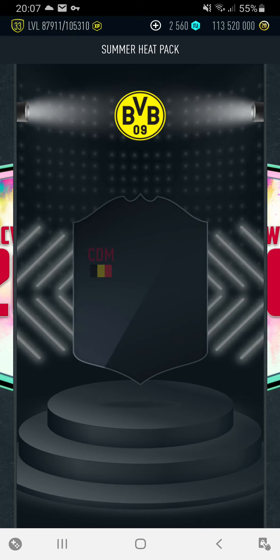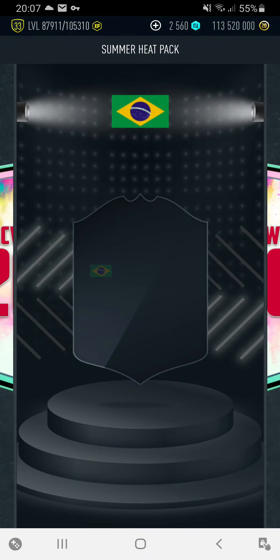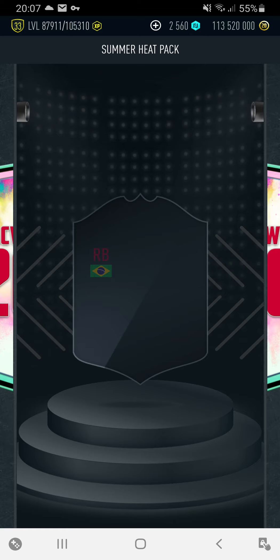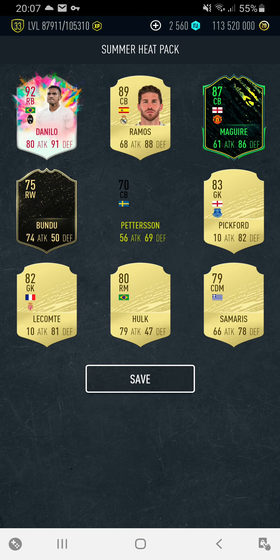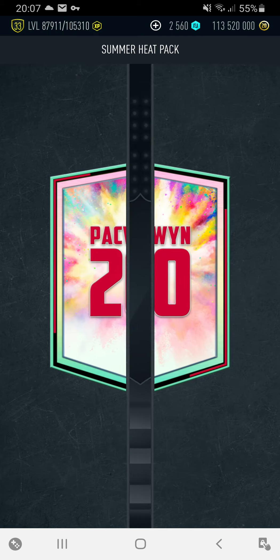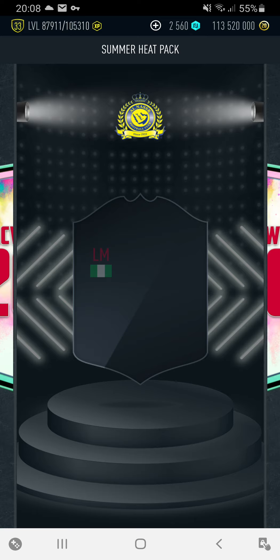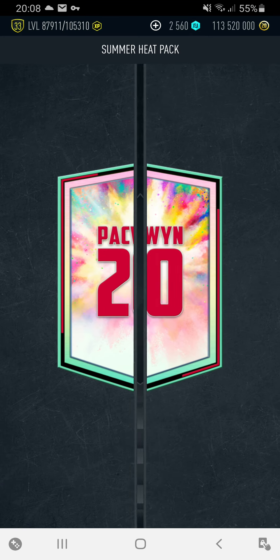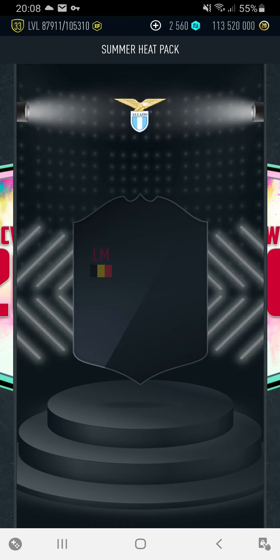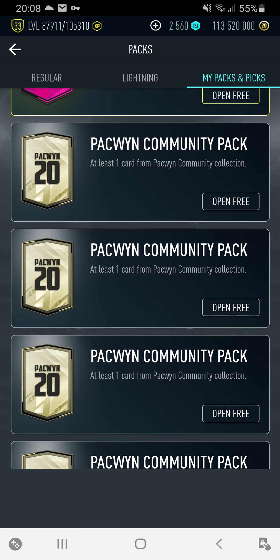Four more to come. Origi again. Olekaku. EDM Witzel - nice. Brazil right back - Danilo. Final two summer heat packs. It's Musa. And the last one - can we get anybody new? Does not look like it. It's Lukaku this time.